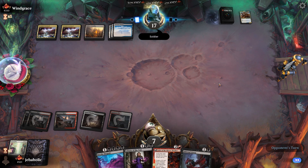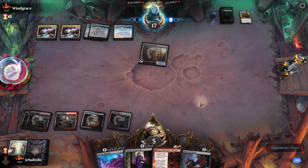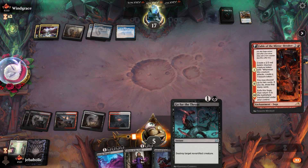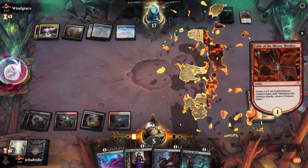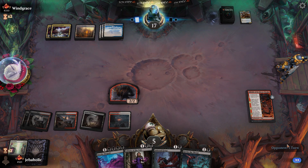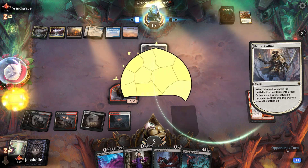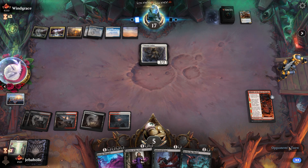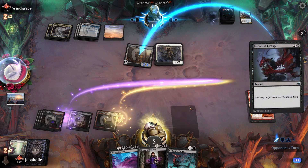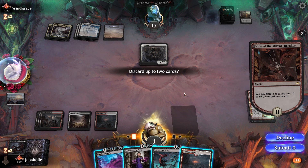Now we can play Lily and Grasp. Do you have Reinforcements in hand? We'll just play Fable here — get a blocker. That's a little annoying, but we can't kill the Foundry now. It's gonna put us at three though. Do we want to discard any of these cards?